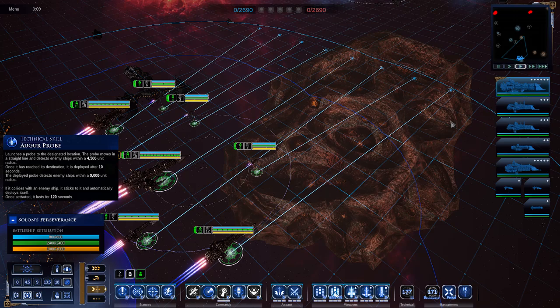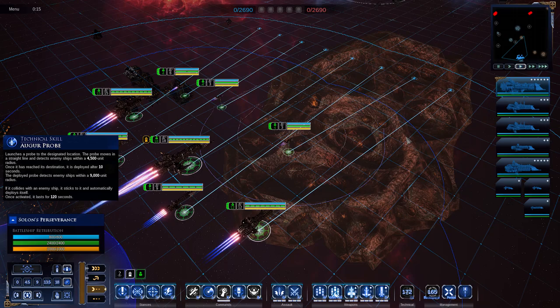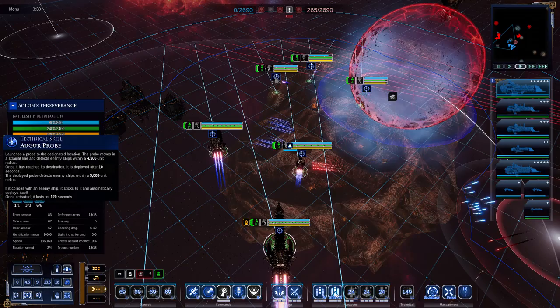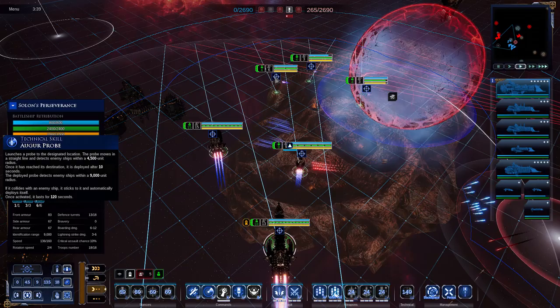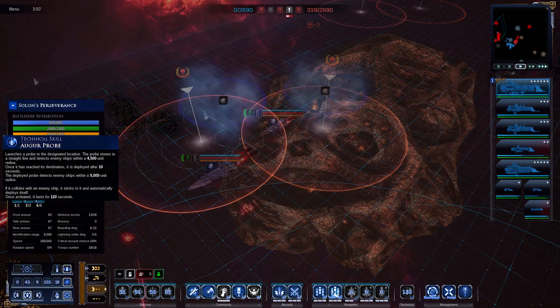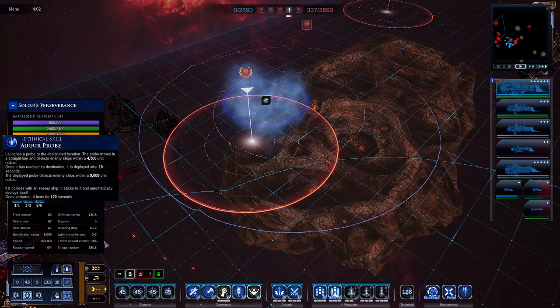The first of these skills is the auger probe, probably one of the more common skills you will encounter, especially when leveling up a brand new fleet. It's one of the more useful beginner skills. Basically, you can launch a beacon anywhere across the map that will begin traveling from your flagship at a certain speed, providing vision as it goes. Once it reaches the destination, it stops, takes about 10 seconds to deploy, and once fully deployed you gain double the vision radius the beacon was originally providing.